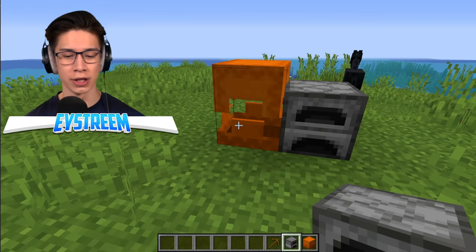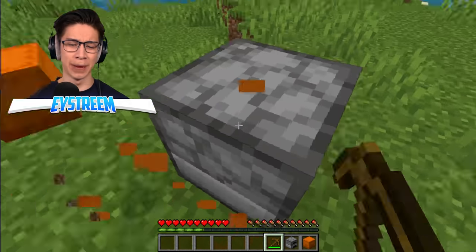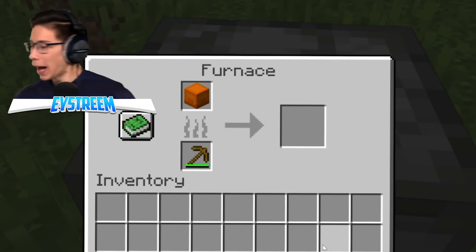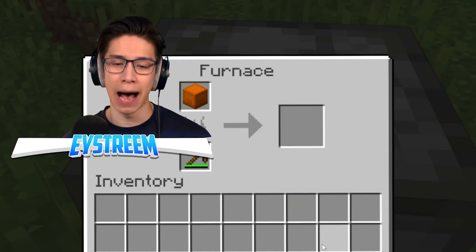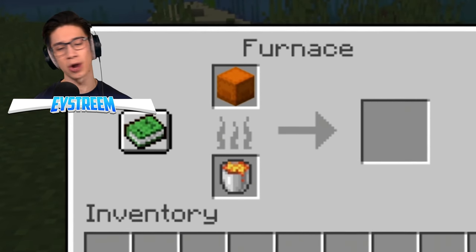So basically, they filled this up with ores. We're going to switch into survival just like they did, dig up our shulker box with our wooden pickaxe, go ahead and put it inside our furnace with our wooden pickaxe. And yep, absolutely nothing is happening. You cannot smelt any type of shulker box. It doesn't matter what fuel I use.